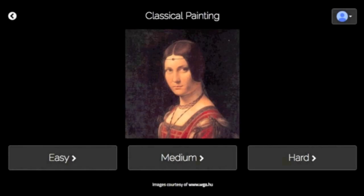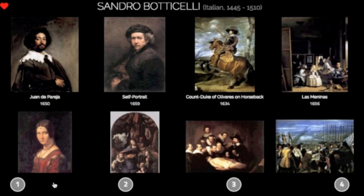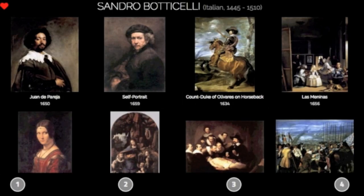To start playing, we select a level of play. Then we select an artist. The screen will show four artworks for each artist in the selected level.